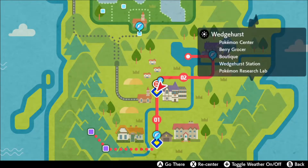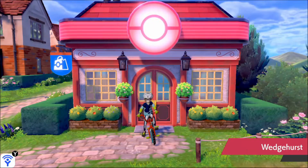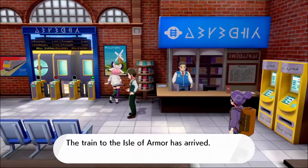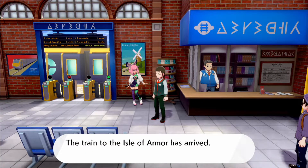Once you do that, load back into your game. We're gonna go catch the Galarian Slowpoke — he is in Wedgehurst at the train station. We're gonna get a nice little new cutscene, which will be cool. Alright, we're gonna go to Wedgehurst, which is right here. We're going down to the train station, which is down to the left of the Pokemon Center, and once you get in there it's gonna play a new cutscene.